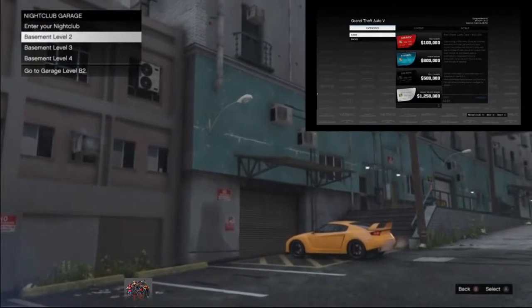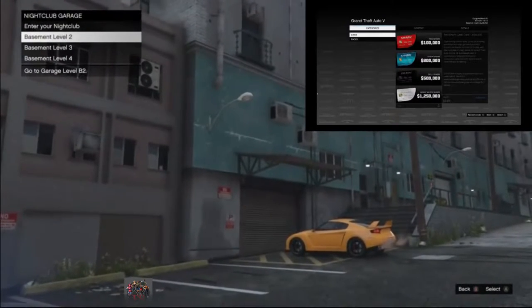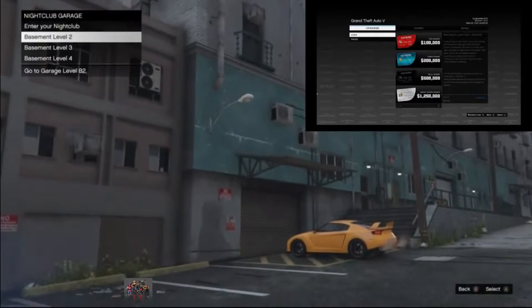You will be stuck on a black screen, and at some point you need to kill yourself. I just selected basement level 2 — as you can see I am on a black screen, completely frozen. Now I need to open my interaction menu and select 'kill yourself.'